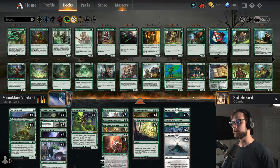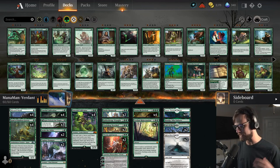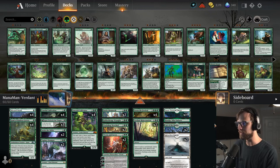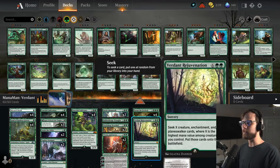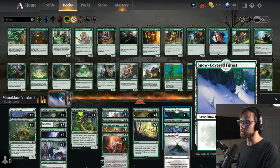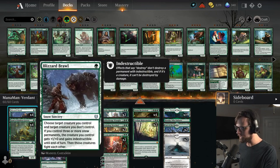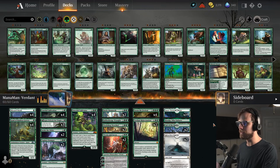Today's deck is Mono Green Verdant Rejuvenation, created by the amazing Mana Man. Thank you so much, my friend — I found it over on Aether Hub. This deck is sick. The idea is that it ramps harder than any deck I've ever seen — it just ramps, ramps, ramps — and then jumps into Storm the Festival, Verdant Rejuvenation, or any number of other big things. A lot of early turns are dedicated to ramp spells, and we've got Blizzard Brawl to fight stuff off if needed.